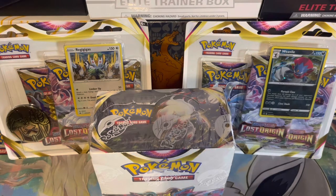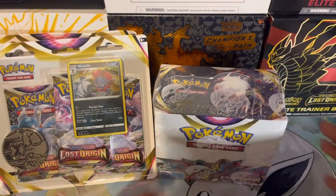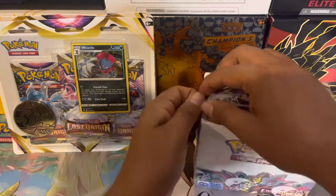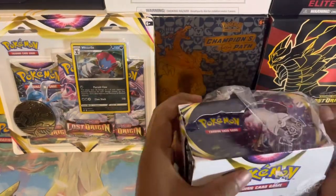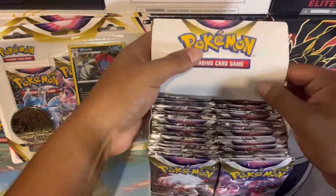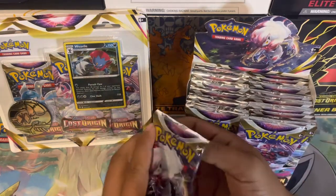Hey guys, welcome to the Training Grounds, hope you're doing well. Today's opening will consist of a booster box opening and I have two three-pack blisters of Lost Origin. Let me adjust my camera angle to give you a better view. Let's dive right into this Lost Origin booster box opening. This will more than likely be my last booster box opening on Lost Origin — if I do get another it'll be for a sealed collection.